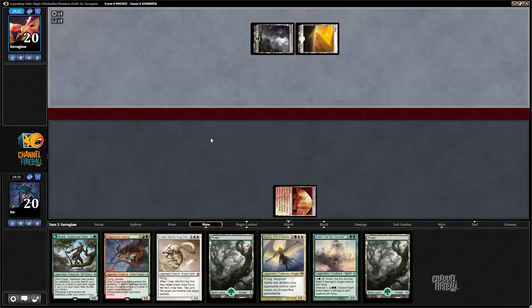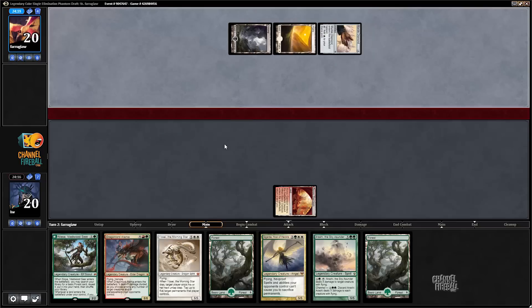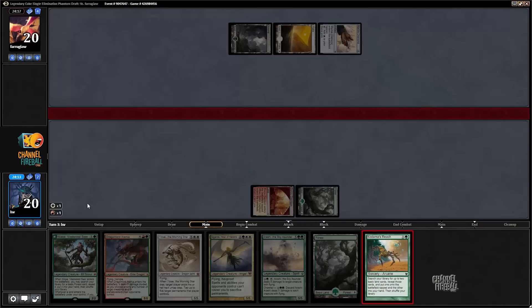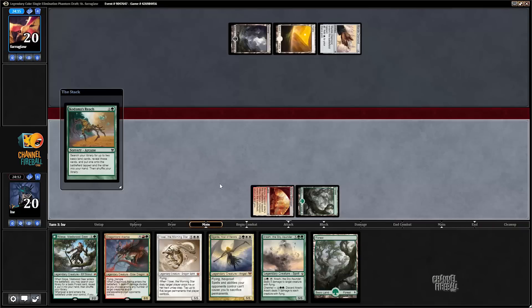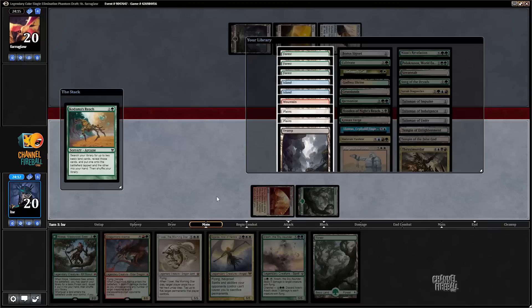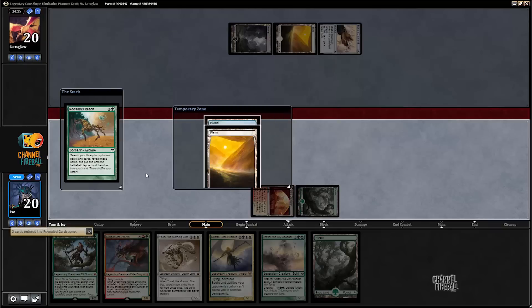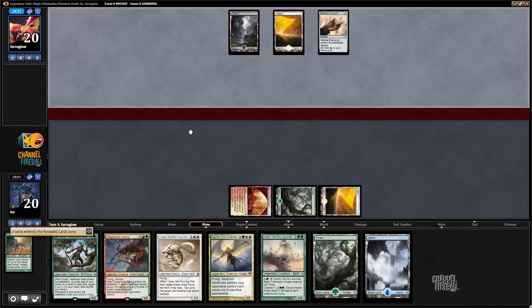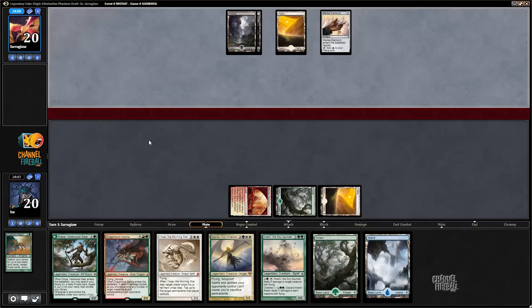Opponent has a Manic Silence. Marble Diamond just straight up taps for white. Planes comes into play tapped. Khanama's Reach - that's much better than Nissa. So I'm going to get a Plains and I should just get an Island. I have double green, now I have double white, I already have red for Atarka, so I just get an Island and later I can get a Swamp and cast Thraxamundar.